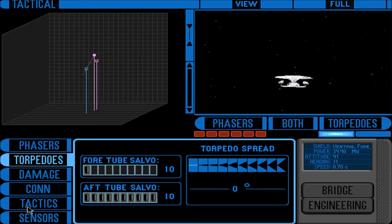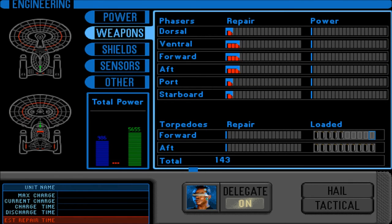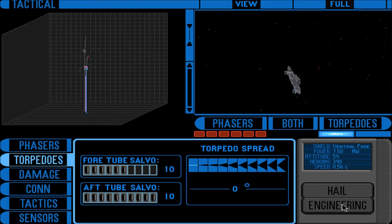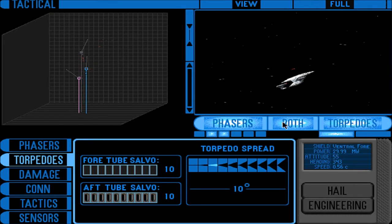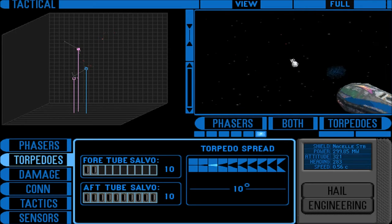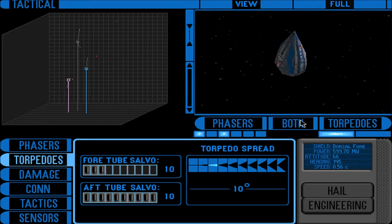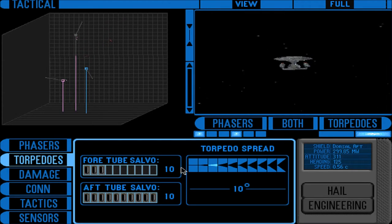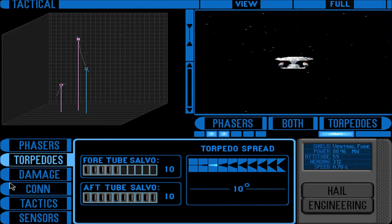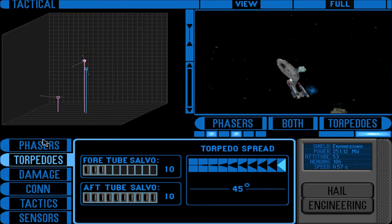I guess they mean our phasers because we're not responding here — engineering! Torpedo away, no targeting area, locking weapons. I don't even know how to do this repair. Should we leave? Torpedo locked. Shields are holding, fire, torpedo away. The target is out of range. I don't know — the target's still out of range and we're still being fired upon.